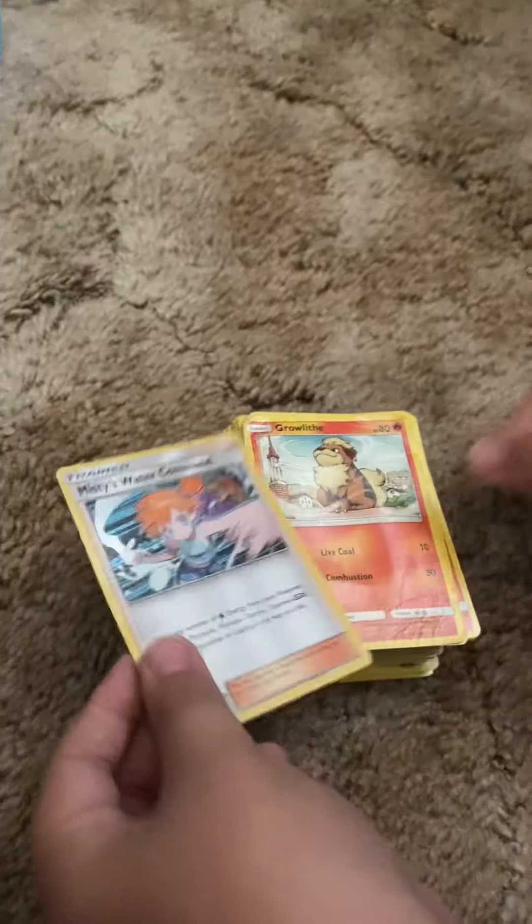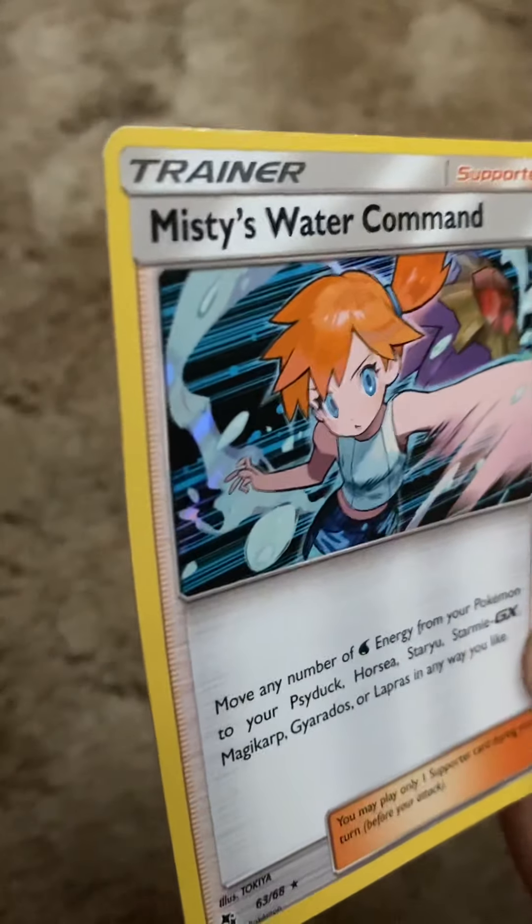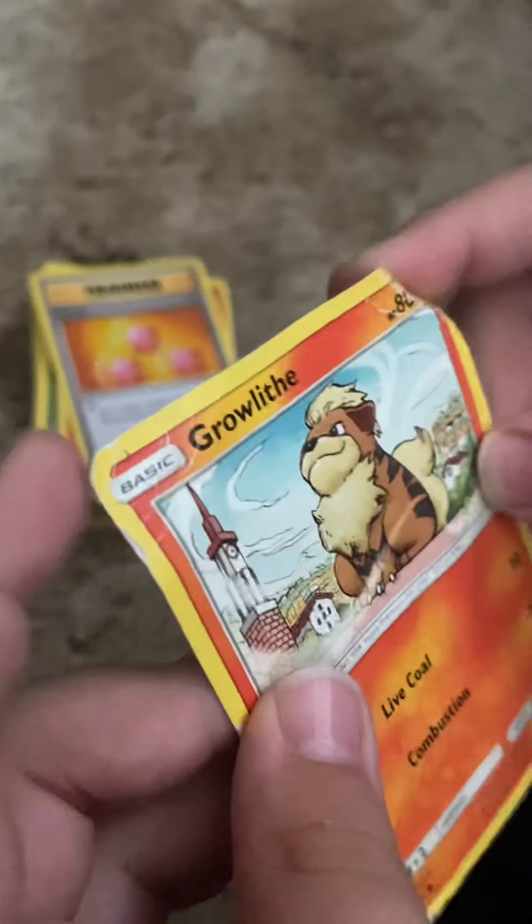So first is Misty's Water Command, I think. Gruff — Gruffly — in very bad shape, look at it. Bad condition.